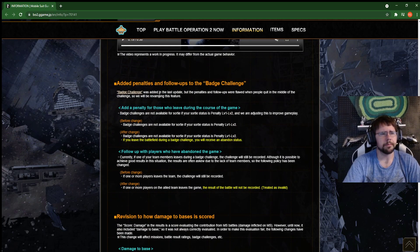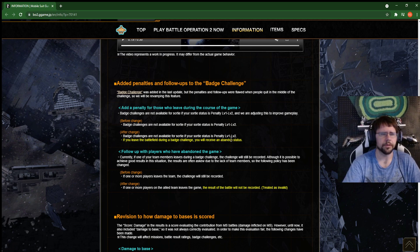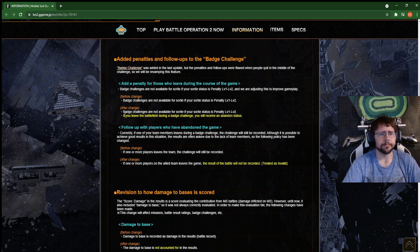Moving into the penalties and follow-ups for the badge challenge. Essentially, if you have the penalty during it, you will receive an abandoned status and you won't get a challenge credit for it. Apparently you could just leave and it wouldn't count toward any of your badge stuff. So if you have a loss, you could do it in quick match — you're probably going to end up with a penalty, but you don't lose any rating if you leave a quick match. I guess people were just doing that who didn't care. Which really sucks — so, screw those people. Good job, EB Studios.